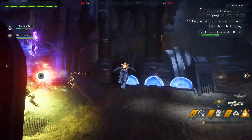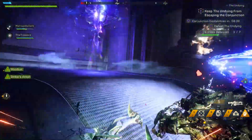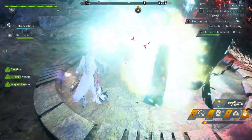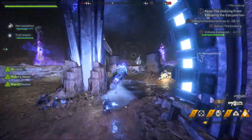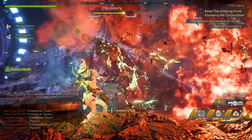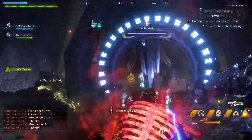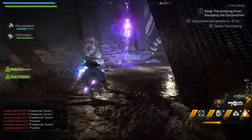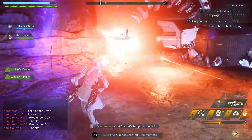Something to note, especially if you're on GM3, be careful of the fury attacks. The fury is still spitting fury stuff at you, and it can one-shot you very quickly, so just be aware of that. After you have all seven echoes in the echo pad, the fury is quote-unquote killable again.